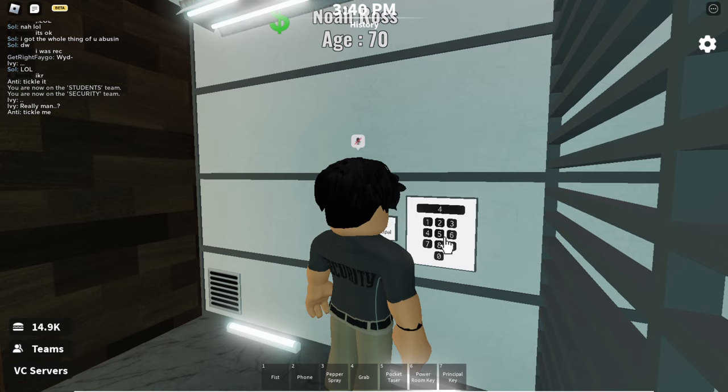Now that you have your code, you should go back to the panel at the vault room and put the code in and start to rob it.